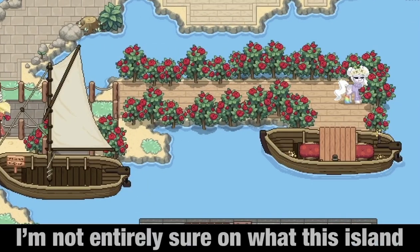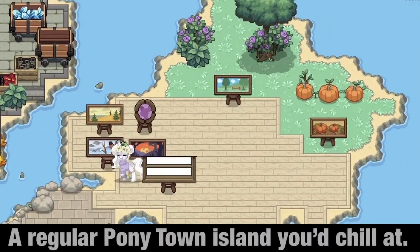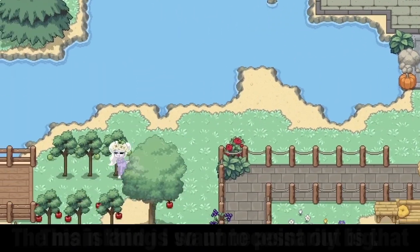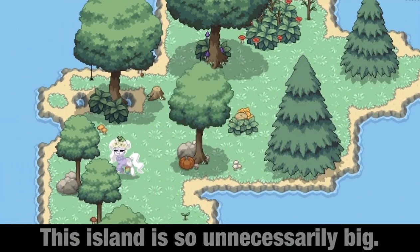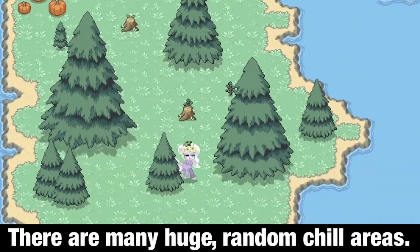Island number 1. I'm not entirely sure what this island is supposed to be, but it looks like a regular pony town island you'd chill at. The main thing I want to point out is that this island is so unnecessarily big. It could easily be two times smaller. There are many huge, random chill areas.